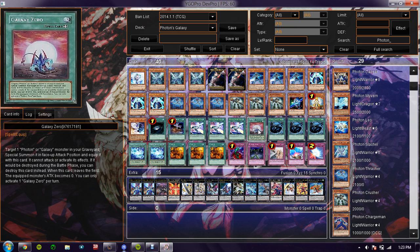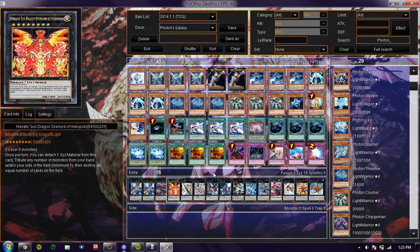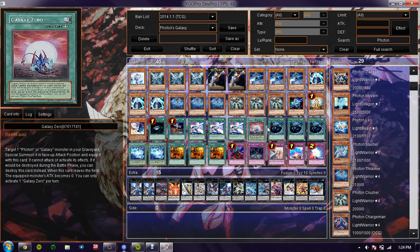The next card is Galaxy Zero, which is entirely up to you how many you put. I put it at one just because I don't see myself needing it that much, considering I have enough summoning power to get out my rank eights extremely fast. Two might be a maximum for me. But it is a must in this deck — you at least need to run one.